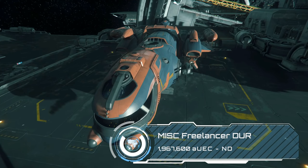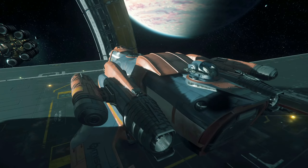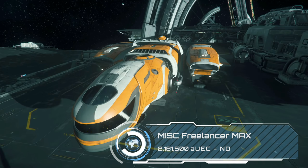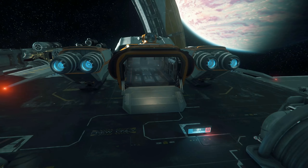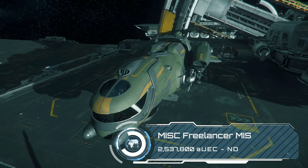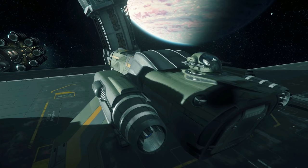The MISC Freelancer DUR is the exploration variant — on the back you can see the additional fuel tanks which enable you to travel longer distances, making it probably an entry-level exploration ship with enough room for your crew and a bit of what you find. If trade is more your thing, the Max is one of my top recommendations at 2.2 million, giving you 120 SCU of cargo space thanks to the widened rear section — a perfect first hauler for traders and miners. And finally in the series is the Freelancer MIS, which sacrifices internal space for 28 size 3 missiles, so if you want to give your trigger finger a rest, don't overlook it.